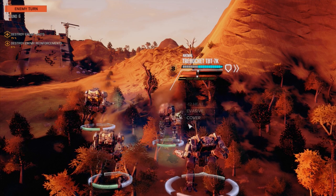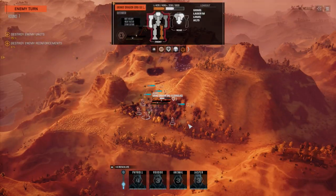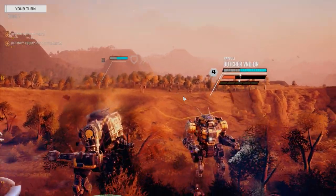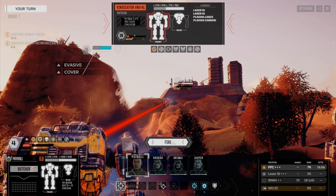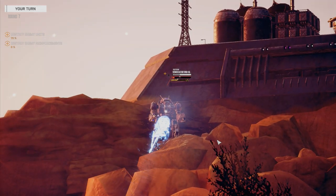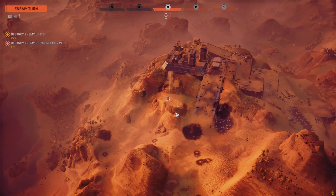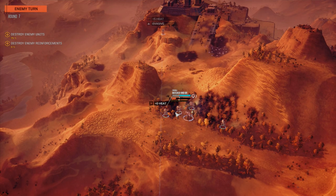A couple of hits — not bad. We're going to come around from behind him with Jasper. Let's give Payroll a bit of a warning that he shouldn't be jumping. We're going to open up on this guy up on the hill — firing the PPC at him. Good chance to hit. That looked like it was probably a CT hit. He's moving now. He's still really unstable.